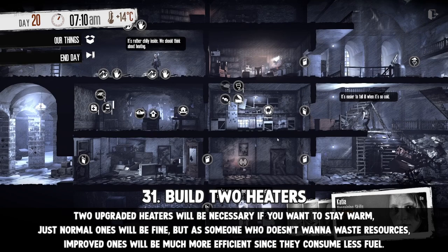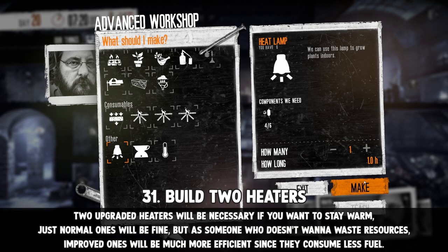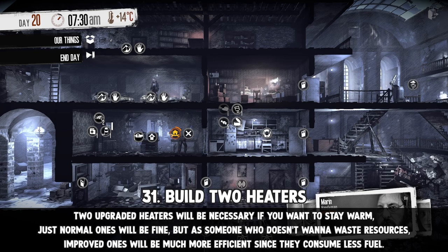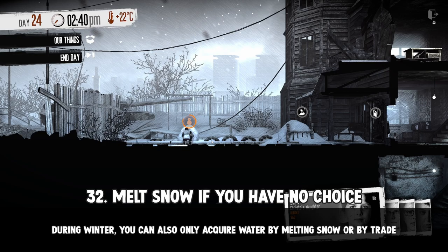Back to winter: two upgraded heaters will be necessary if you want to stay warm. Technically just normal ones will be fine, but improved ones are much more efficient since they consume less fuel, leading to much longer heat. You can also place these heaters wherever you want, so don't worry about structure placement. However, you can't relocate already placed objects, so keep that in mind. During winter, you can also acquire water by melting snow or by trade. Winter sucks.